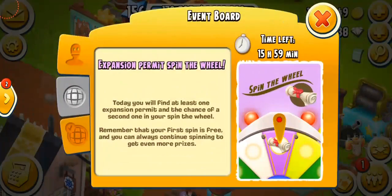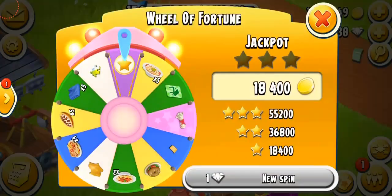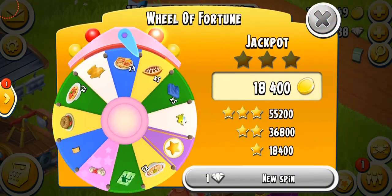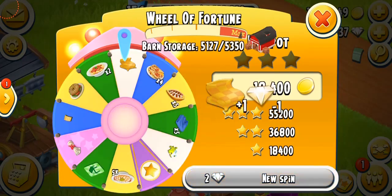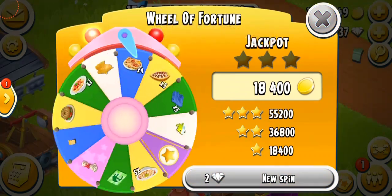We are having an expansion permits spin the wheel event, and I'm just gonna spin this and let's see what we get. There are a lot of cool things — a puzzle piece, a blanket — and I'm so glad we can get more than just one item because it's usually a waste. We also get wheat, which is insane. That's awesome — just got a blanket! I think that's worth it, it's very expensive. So that's a good thing.